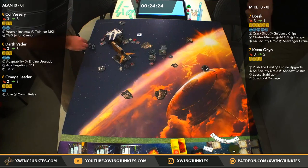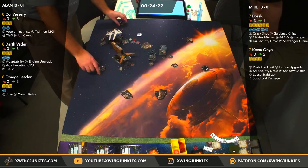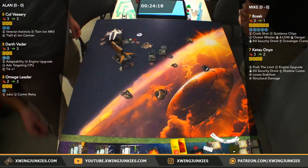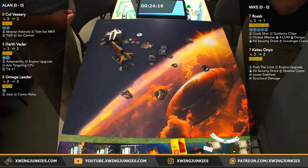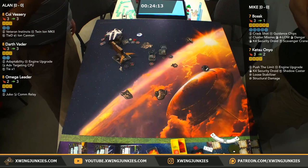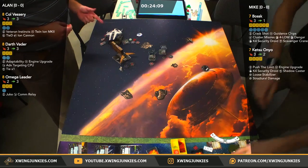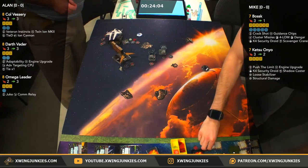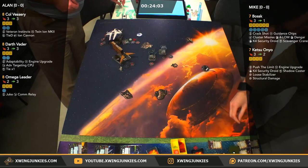He's still taking a shot from Bossk, so not best scenario, but that's one less arc able to shoot him — not too bad at all for Omega Leader. His target lock is on Ketsu, so Bossk will have full modifications. Looks like he is out of main arc out of Bossk, so we won't see any cluster missiles yet. Vessery's going to shoot — no arc.